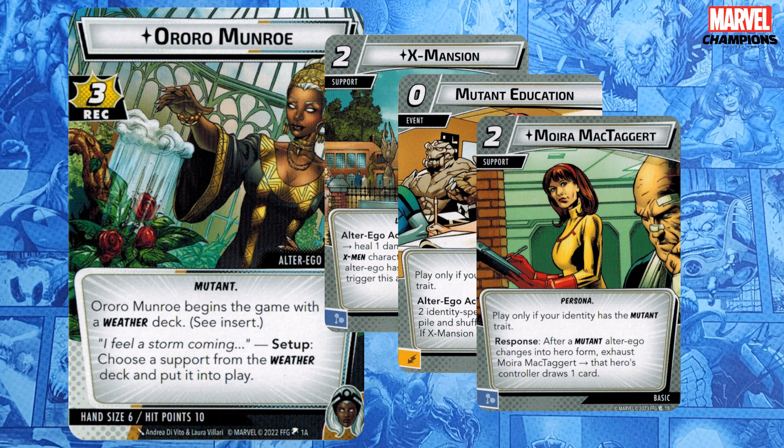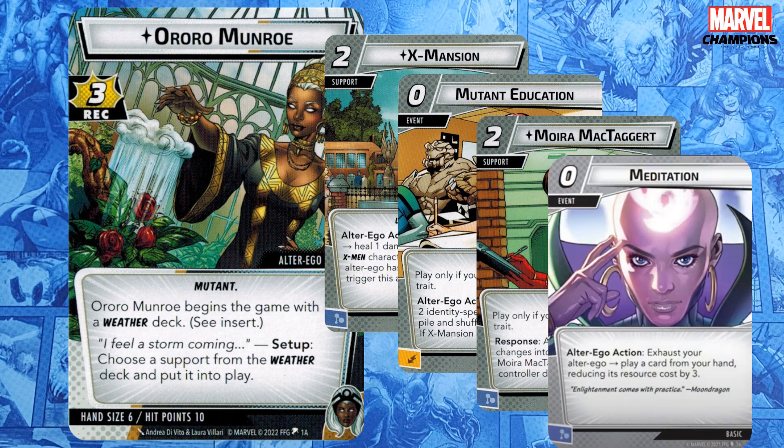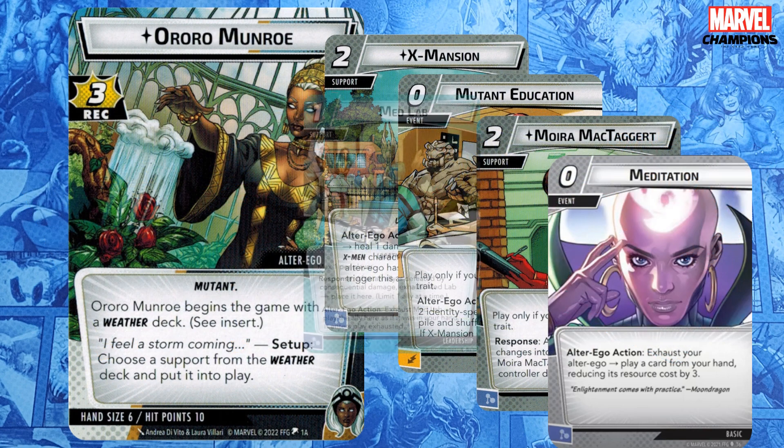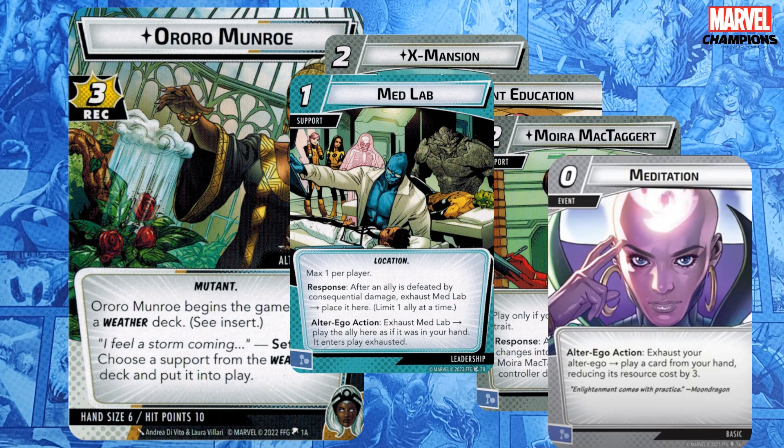If you are spending some extra time in Alter Ego, Meditation isn't a bad option for getting an expensive card into play, such as her Cape, the X-Jet, Colossus, Beast, etc. Medlab is a notable Leadership card if you're running an ally-heavy deck.